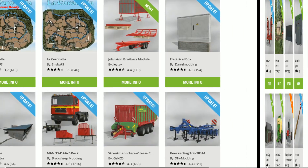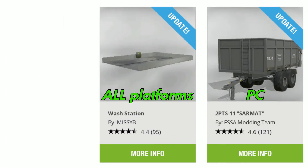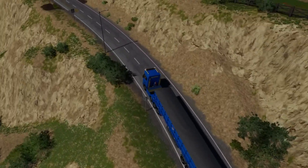We also have the Annaburger Dock Station for PC, Hand Weeder update, two updates for La Coronella Johnson Brothers Modular, and an update for the Electrical Box. Also updates for K Stable, the MAN 33 6x6 Pack, the Striatman, Terra Vitis, and the Cochlear Trio 300M — those for all platforms. For PC only: the Wash Station and the Two PTS 11 Sarmat.